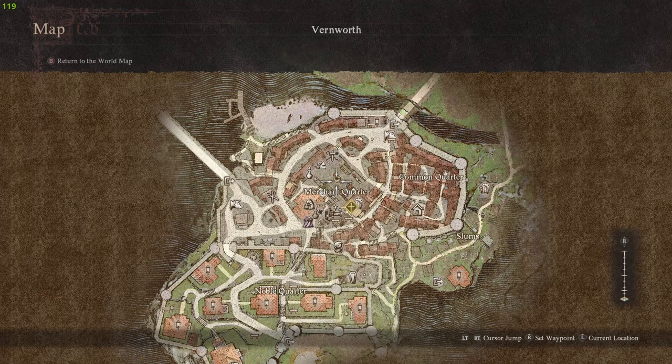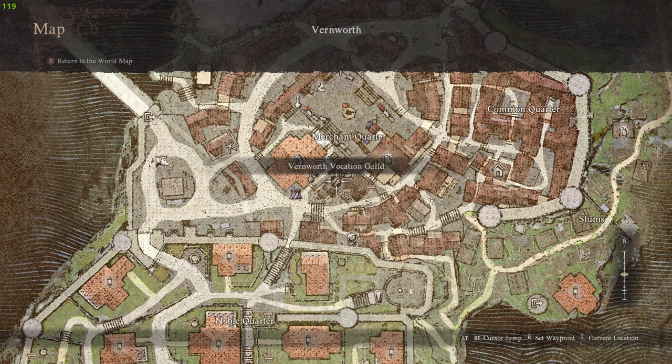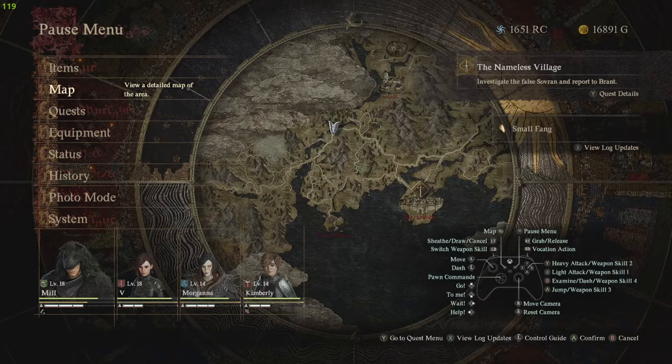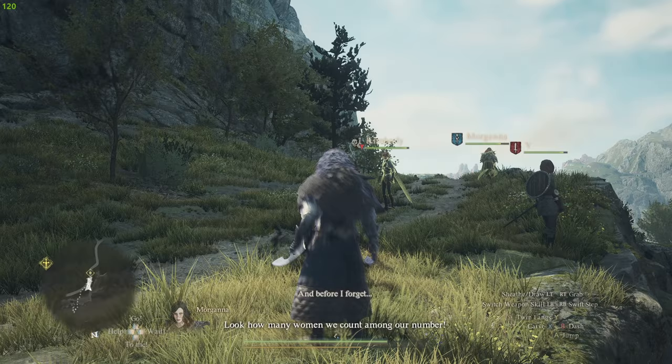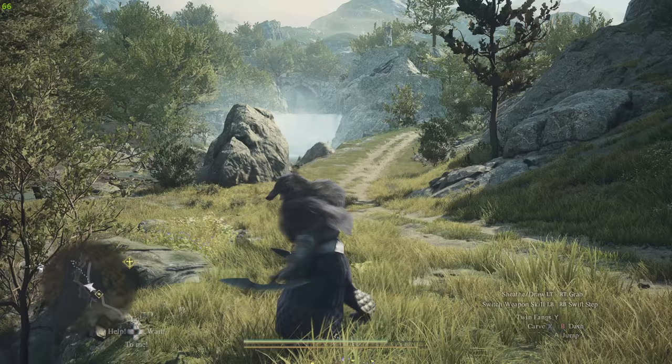In order to actually equip and start using the Formless Feints, all you have to do is go to any Vocation Guild in any town, and you can equip the skill called Formless Feints. All you have to do is equip it to any of your buttons, use it, and that's it. It will last as long as you have Stamina available - as you can see at the bottom, it does use Stamina.